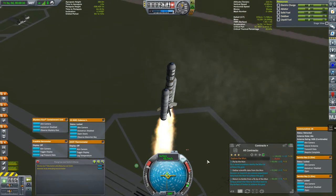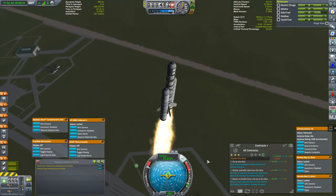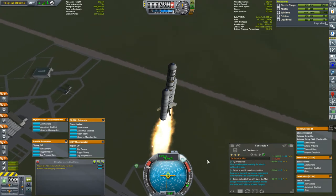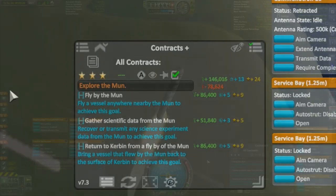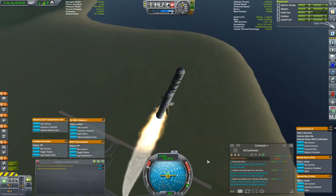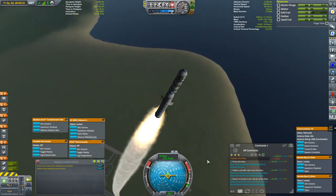My name is Mike Gaben and welcome to Mission 9 of this KSP campaign. We have a single contract to explore the moon, though it is in three parts: first is to fly by the moon, second is to gather scientific data from the moon, and finally I need to return to Kerbin from my flyby. Successful completion of all three will net me over 640,000 kerb bucks, 47 reputation, and whatever science I can scrounge along the way.